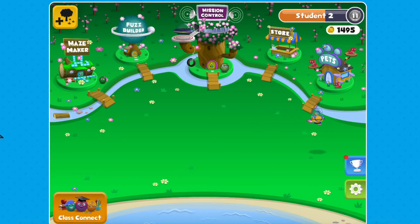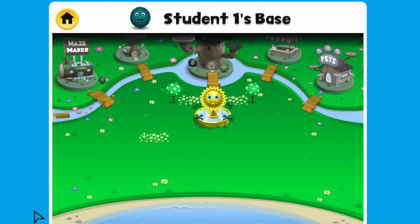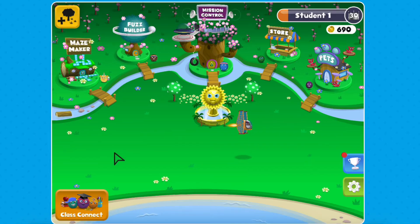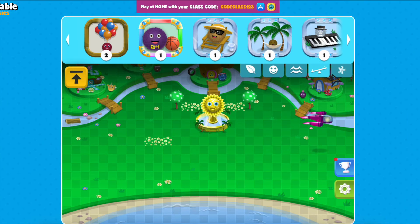You can click on Class Connect to see how other students in your class have used code to customize their Fuzztopia, design custom fuzzes, and care for their pets. If you click on the tree icon, you can decorate your Fuzztopia and make it unique. Use the coins you've earned from your hard work and courses to buy more items.